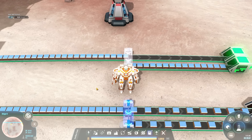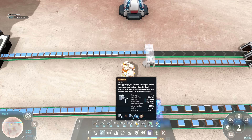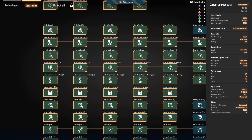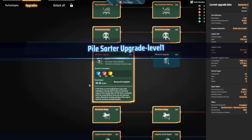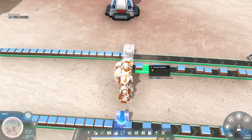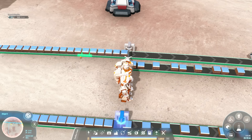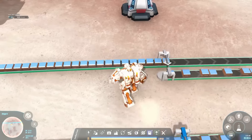Initially you might wonder — okay, it's just a normal sorter, what's that going to do? Well, first of all it's a lot quicker than the mark 3 sorter. With identical belt inputs, the pile sorter can keep up while the mark 3 can't — it goes at 10 trips per second while the mark 3 is only 6 trips per second. But that's not really the main point, because the pile sorter has an upgradeable load stack and unload stack.